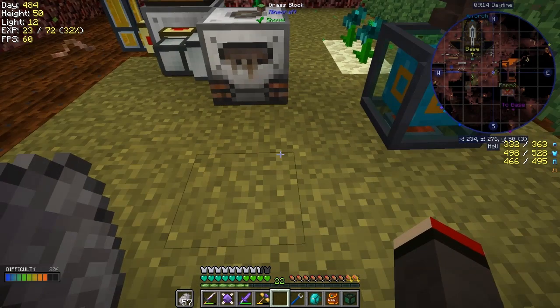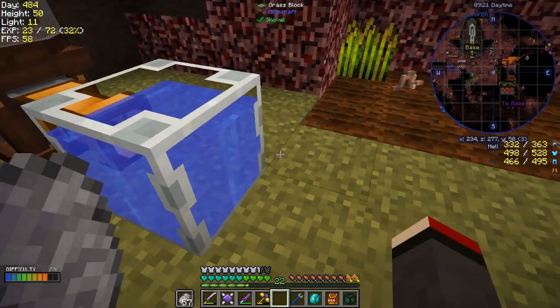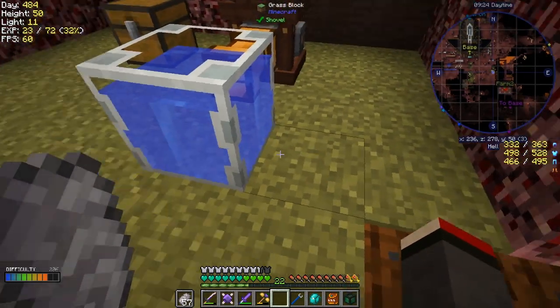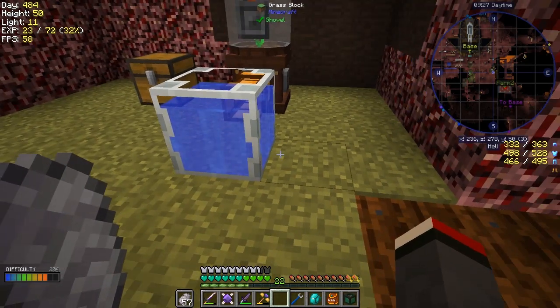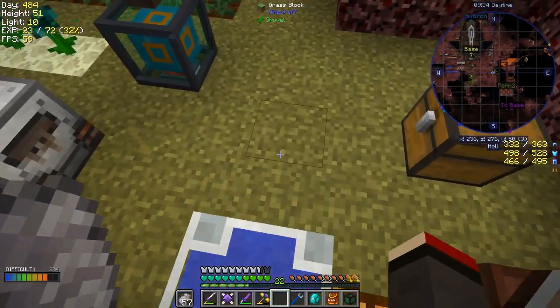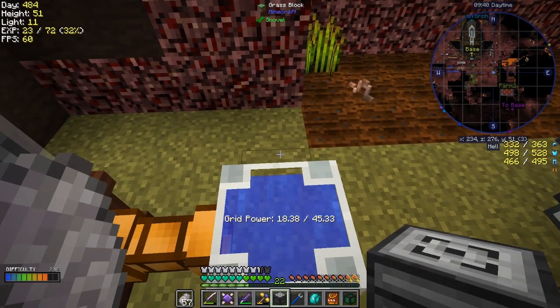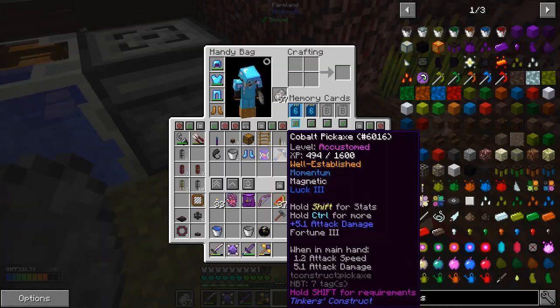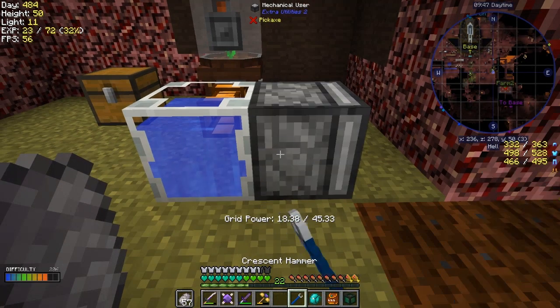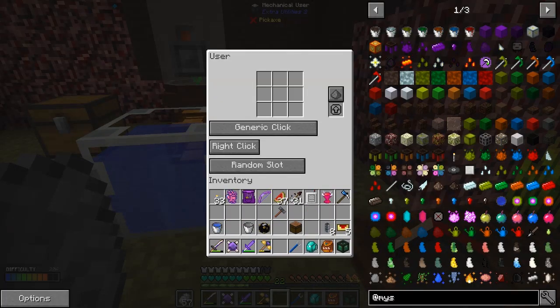What we need to do is put a tank in front of that - I've got this porcelain gauge, just a fairly cheap tank, nothing special. I want to use the mechanical user on this side, and I'm going to use it to put a bucket of water on here. Let's put this down. In this we're going to put a bucket of water. It always does that the first time - throws it away.